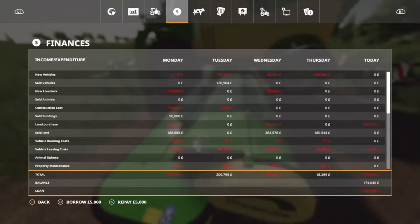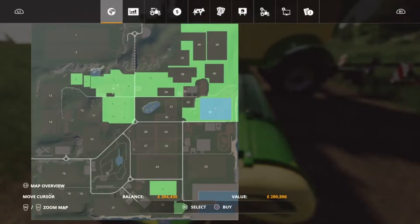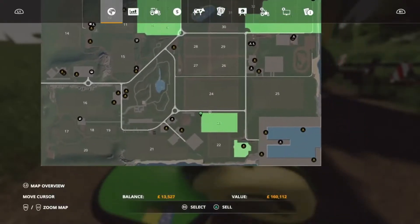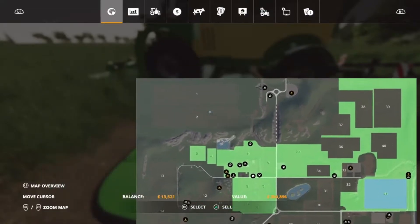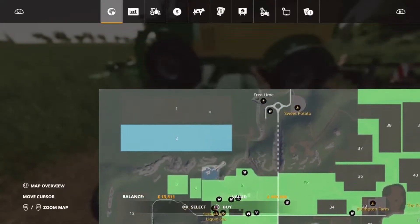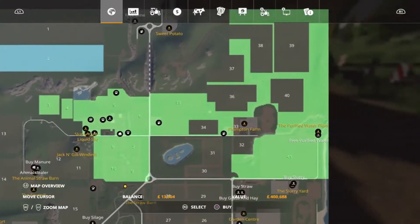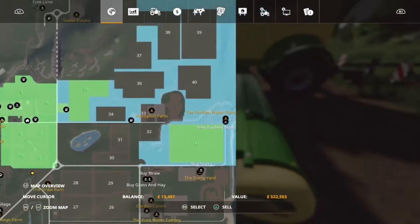We'll get a bit more loan out and increase our loan a little bit - this is going to be paid off this episode, don't worry. We'll sell that one and get started on that one, and once this field's done we'll sell it because we don't need it. A lot of these fields are just for flipping. I might keep field 41 though because our goal is to eventually buy all this area here - we're going to need 1.4 million just for all of that. I want to set up a brand new farm here.